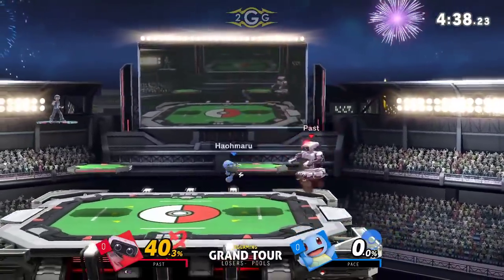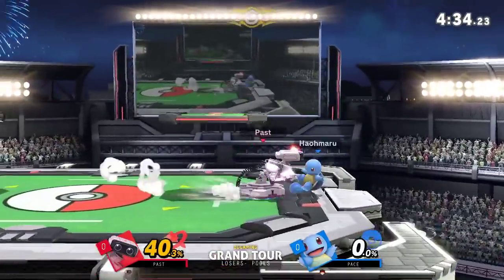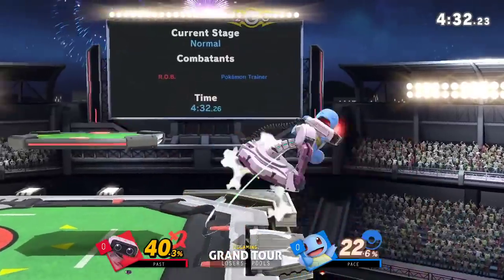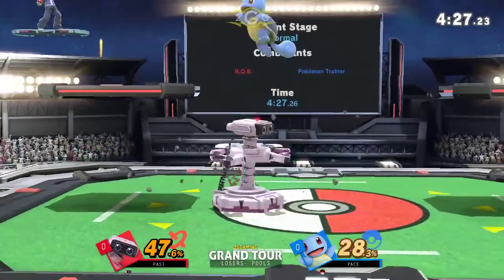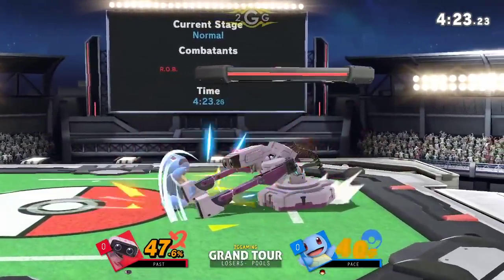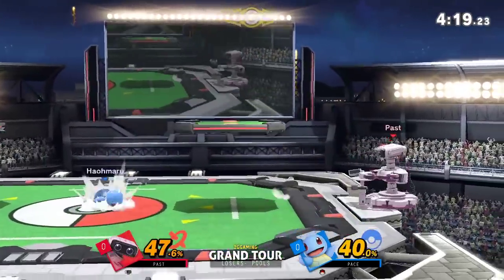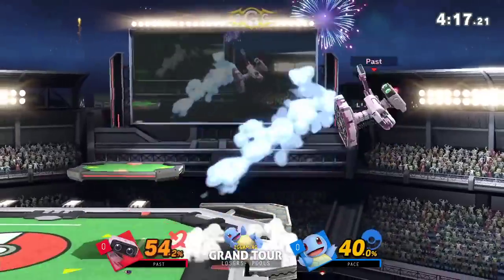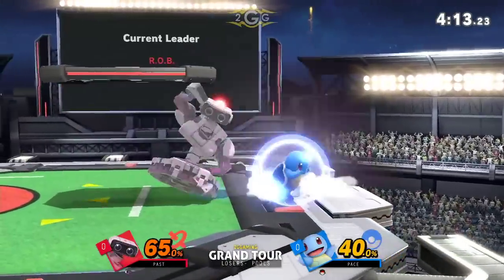40% right off the bat, and honestly he would have pushed it further if he had another jump but kind of had to burn it — he was holding out, which was really smart. Nice, I didn't know R.O.B. had low percent up throw combos. A lot of positions for R.O.B. He used the gyro to slow down the momentum on the withdrawal and then got a pre-punish for it. A lot of people don't like to challenge that move because of the invincibility, but I guess they've played enough for him to just know.